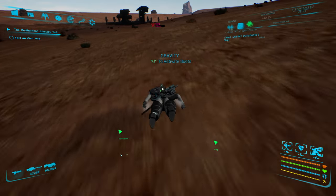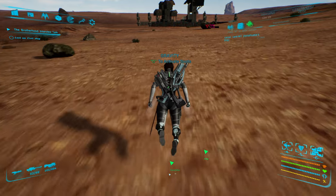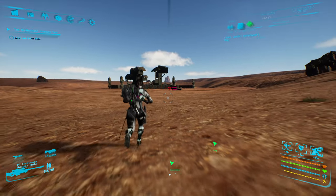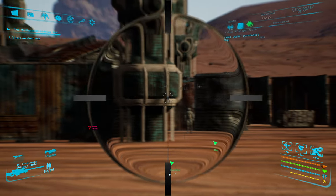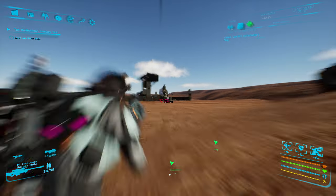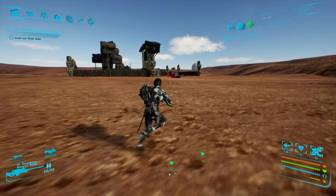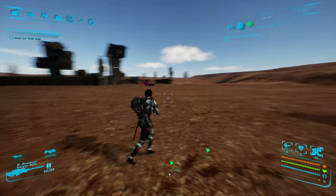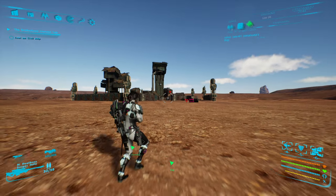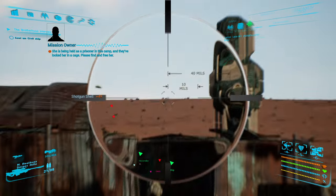Let's go to the camp and save the child. Get down — I don't know how far those guns can shoot, but it's enough to make me go ouchie. Okay, get off of that thing. Make sure my guns are reloaded — they are. It looks like these are basically going to be the same when you're on a planet. Maybe this type of planet has this new village look. She is being held as a prisoner in this camp and they've locked her in a cage. Please find and free her. All right, shall do my best, buddy.